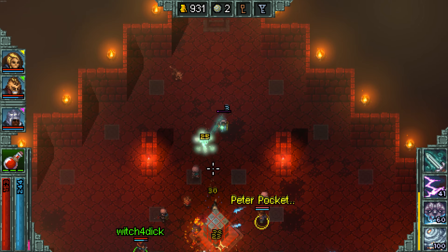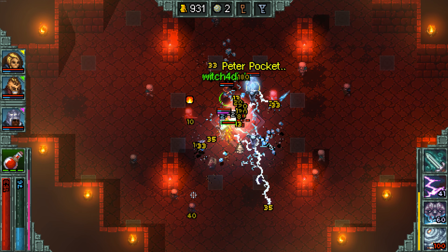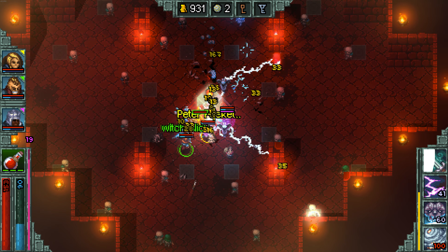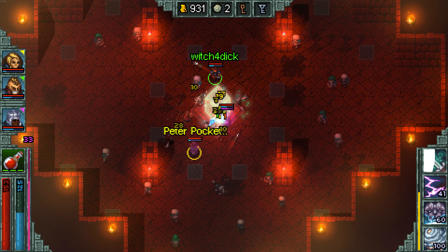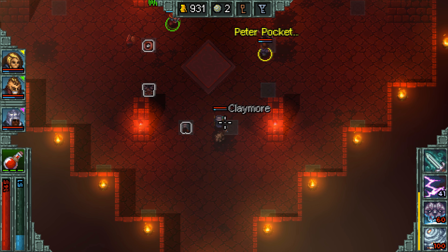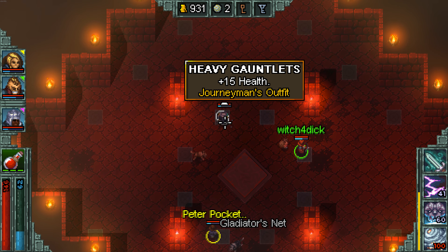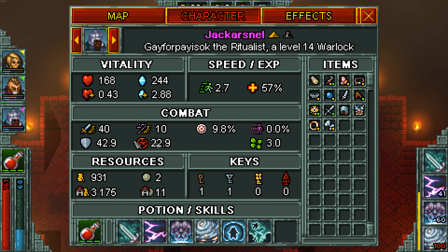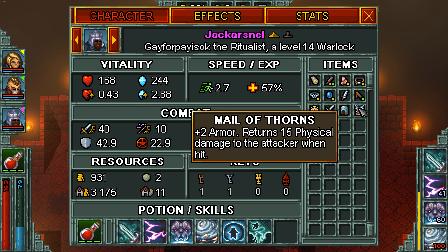After beating each boss, you unlock that shortcut, and basically the first floor of each act will have a door you can go through that brings you to the next act. Once you beat the shortcut, you get those ten items, and essentially this just means that you can always get back to where you were previously when trying to progress, so you don't have to waste a whole bunch of time redoing levels you've already beaten just to try to progress.